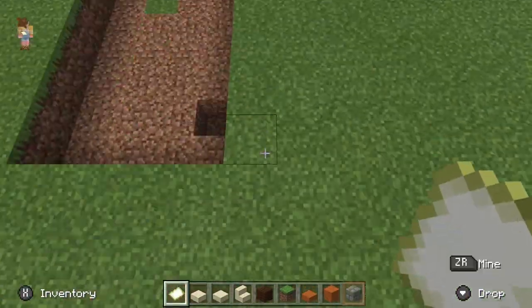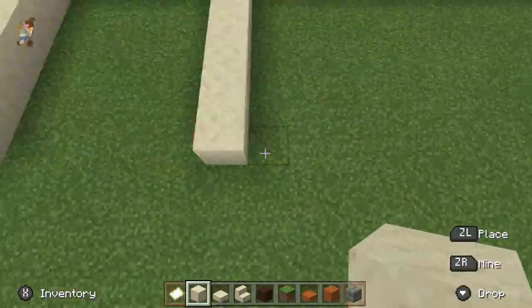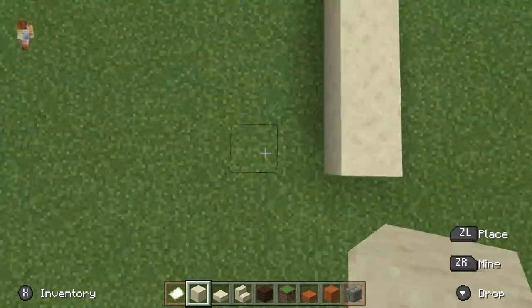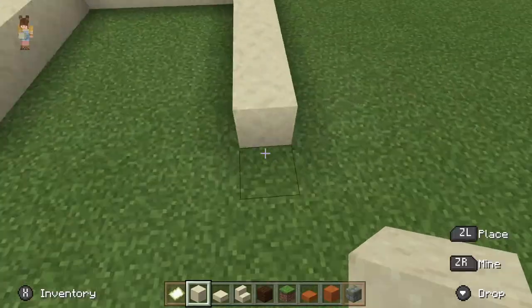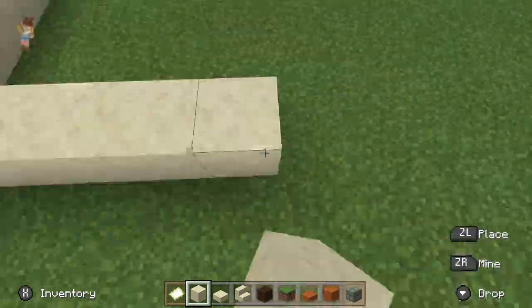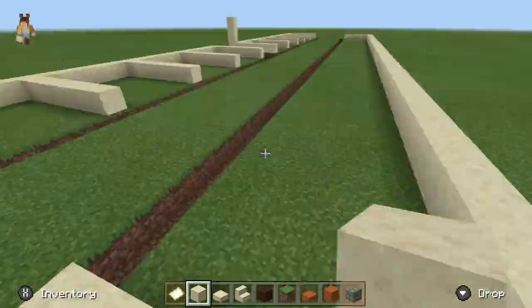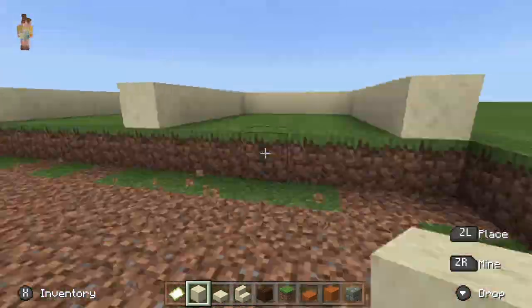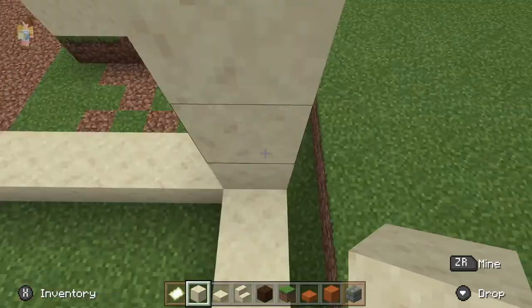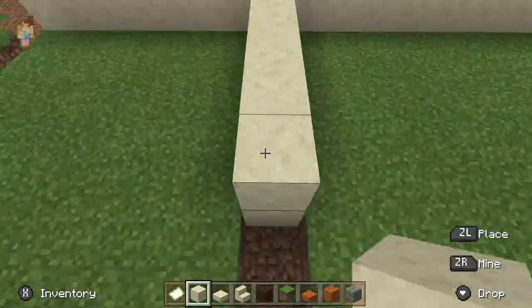The first thing I did was build the foundation. I started with smooth sandstone as my base because I knew I wanted this barn to be built with smooth sandstone as the feature. I basically decided how many stalls I wanted and how I wanted the layout to look.